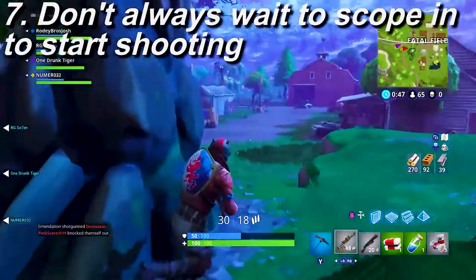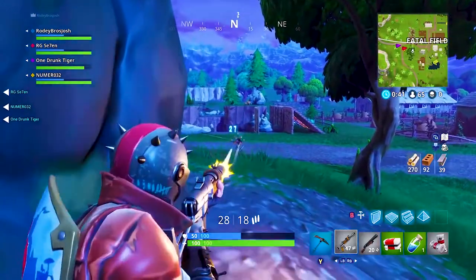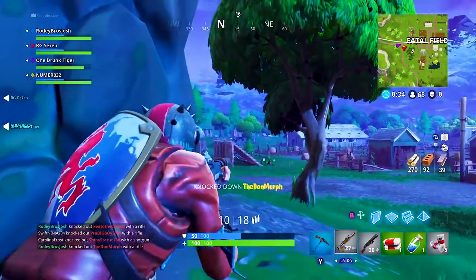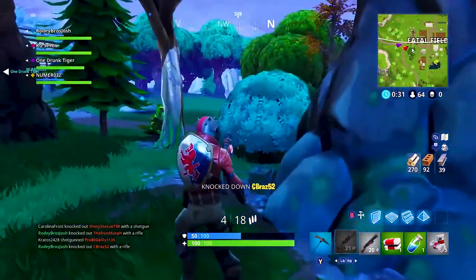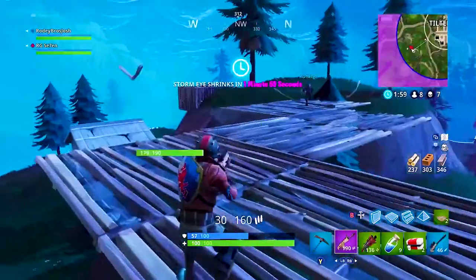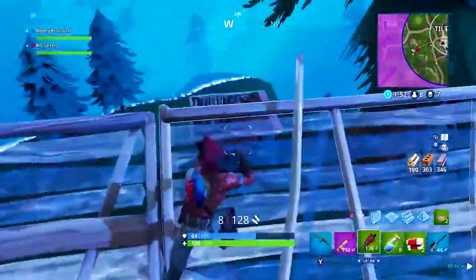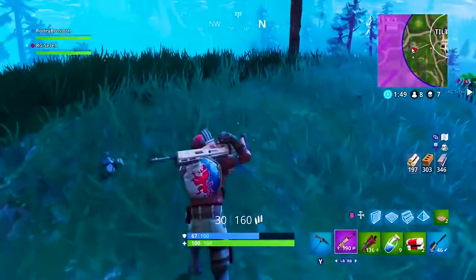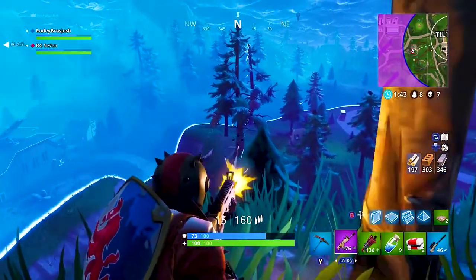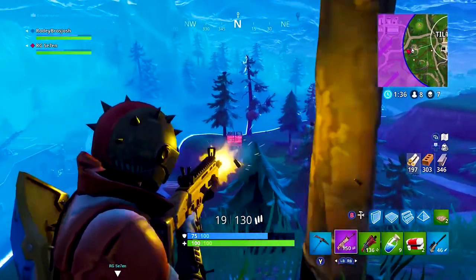A tip that goes along with taking advantage of auto aim is to practice shooting before you even get scoped in. If you are running towards the zone expecting a mid to long range fight and someone jumps out of a bush or building and is right on top of you without time to switch to a shotgun, if you can hit one of those first few shots with the no-scope before you even zoom in and take advantage of auto aim, that could be the difference between winning the fight or being knocked out. If someone surprises you and you need to hit them with one more bullet, this is really going to help you.